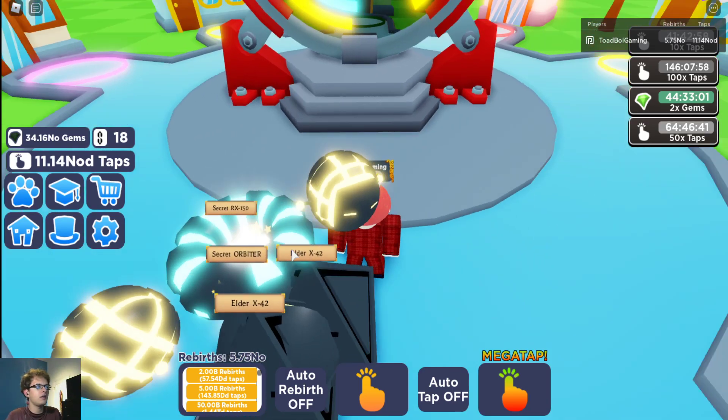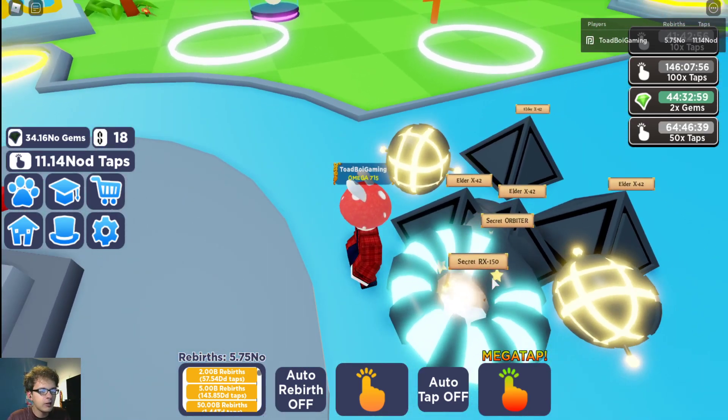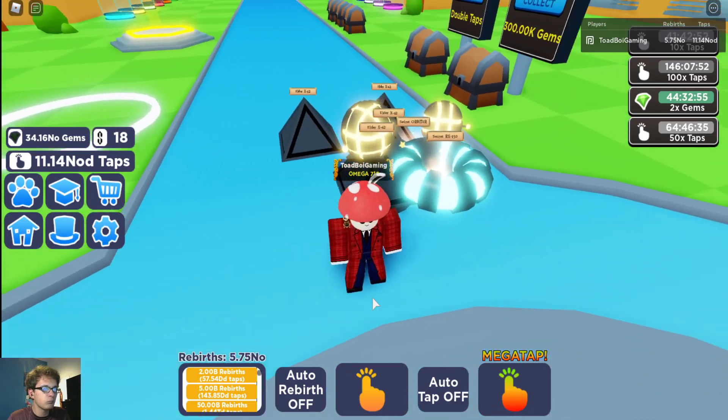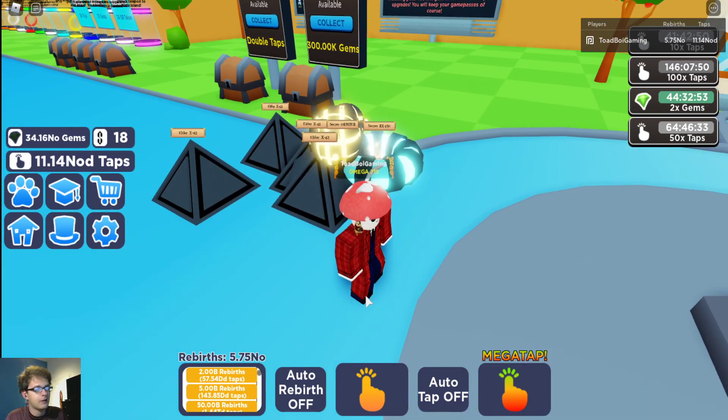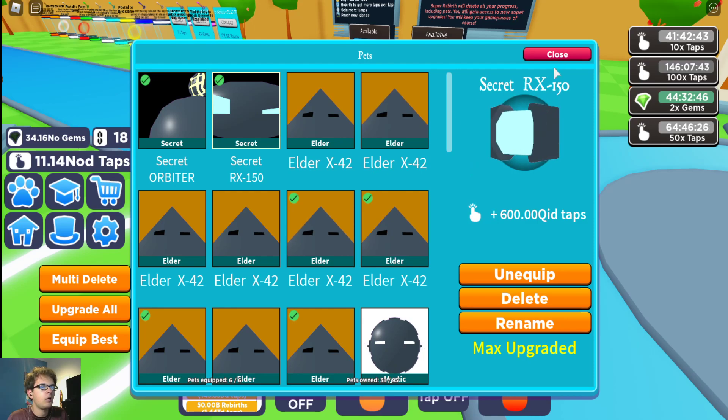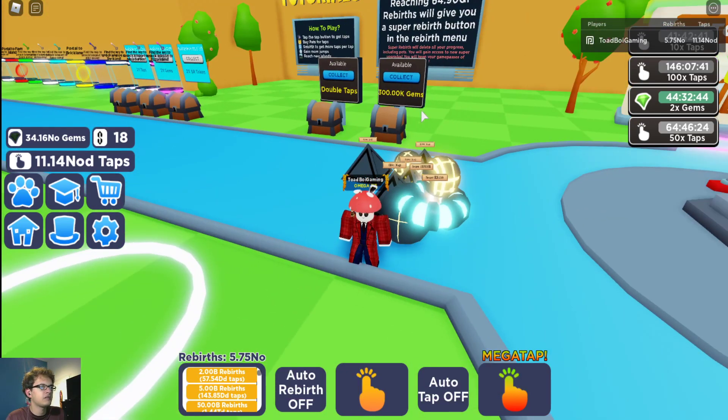As you guys can see right here — it wasn't in the video, but I got a secret RX 150 and a secret orbiter which looks pretty darn cool. These are the stats for the secret orbiter, which is pretty darn strong, and then there's a secret RX 150 — that was all in the last update.